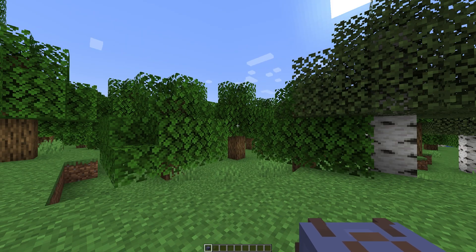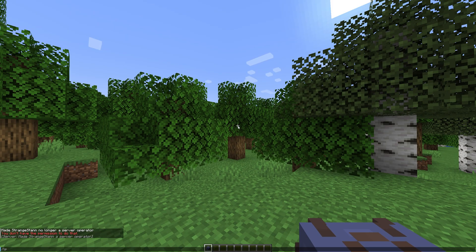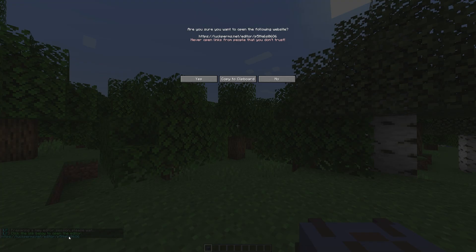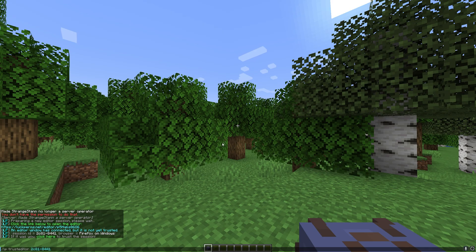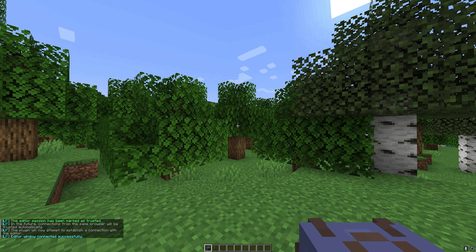I've now made myself an op, and we're going to run the command /lp editor for LuckPerms. It will say 'Preparing a new session,' and then it will give you a link which you can click on and then click yes. When you click on the link, you may get a pop-up, so what we're going to do is click on it to copy it. Once it's copied, go back to Minecraft and paste it in as another command. Now our editor window has been successfully connected.